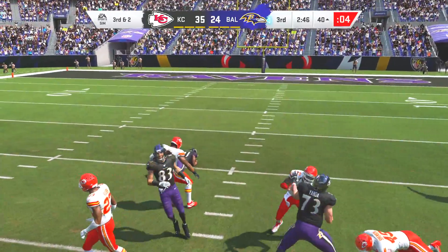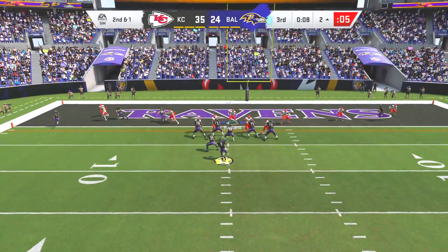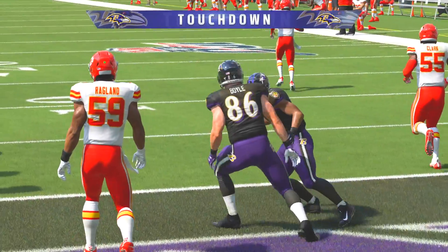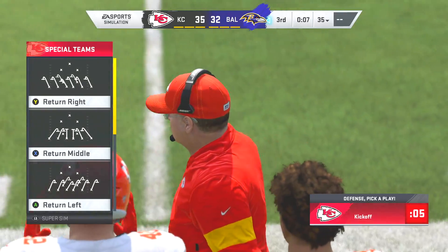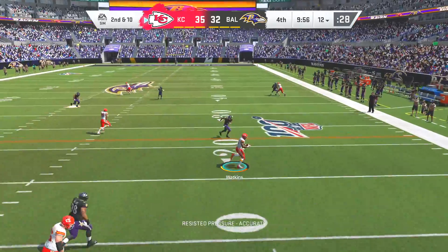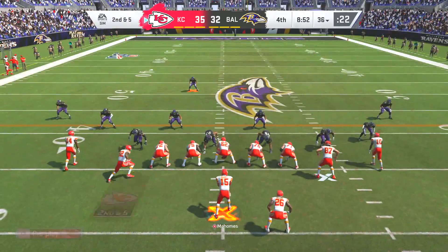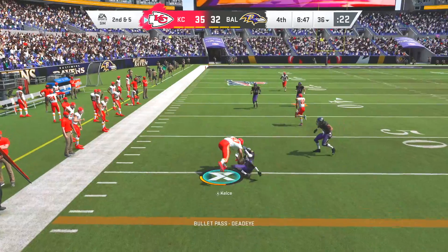Lamar drops back — I thought he was going to scramble, but he completely tricked me and completes it to his tight end just like that. They are right back in it. The score now is 35 to 32. We're officially in the fourth quarter. Check out Mahomes — finds Watkins who does a beautiful juke move. Some of the animations look so clean this year. Mahomes now finds Kelsey. That is too easy.